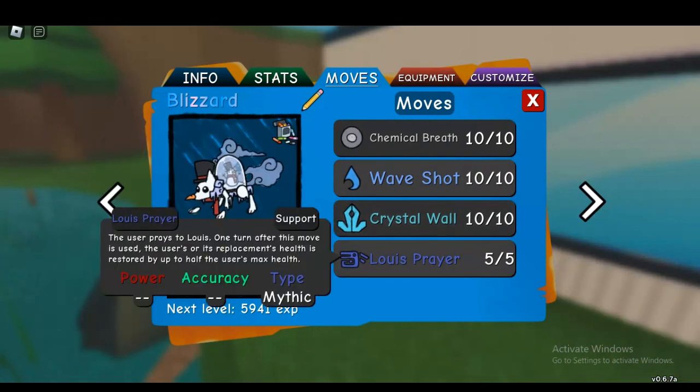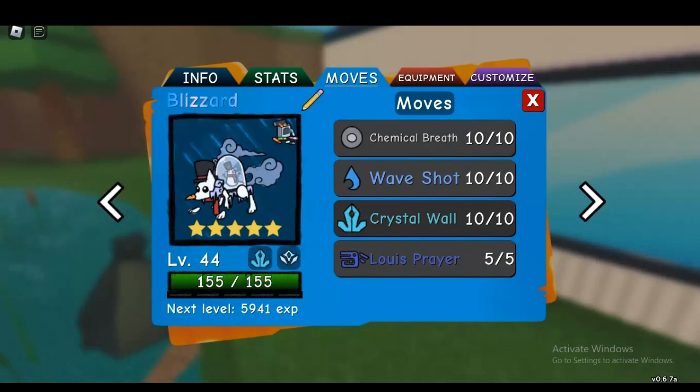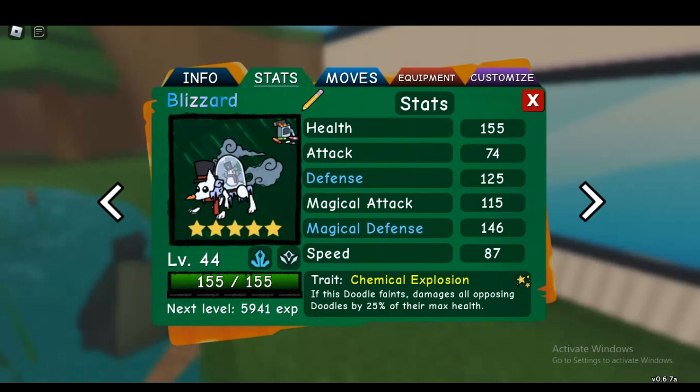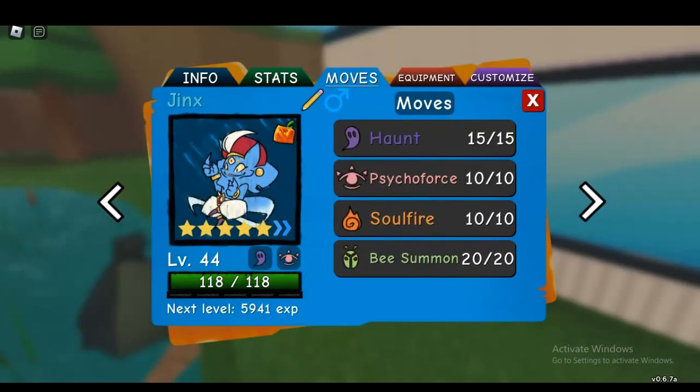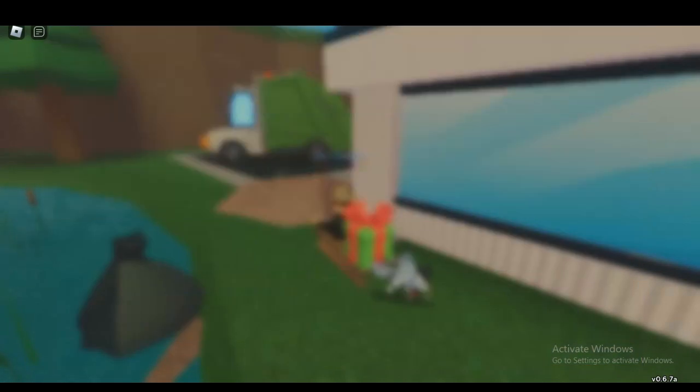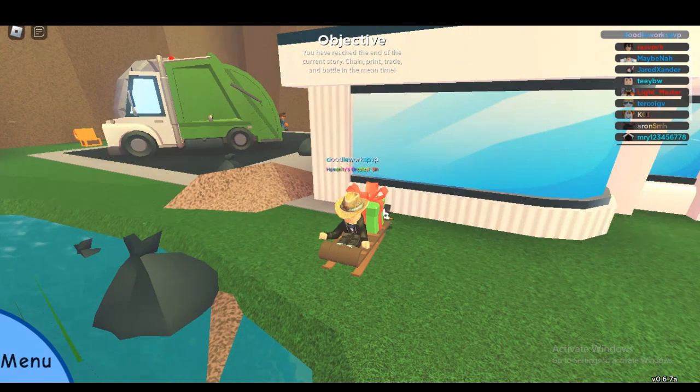This is a good hazard removal and Lewis prayer — very niche situations, but when it works it really comes in handy. Chemical breath, and these are my equipment choices just so this thing has a better chance of living through attacks. I also wanted to set up bee summon since bee summon can do some great stuff. And I guess this is it for the team, and we are going to head into some battles right now.